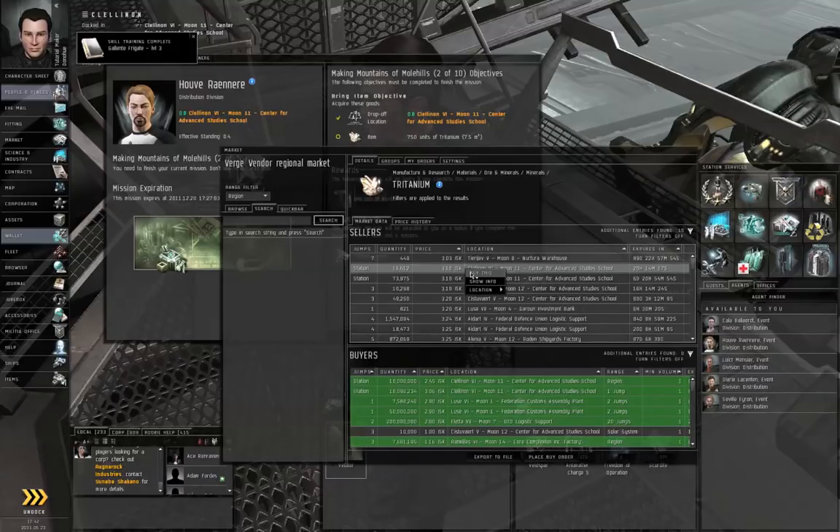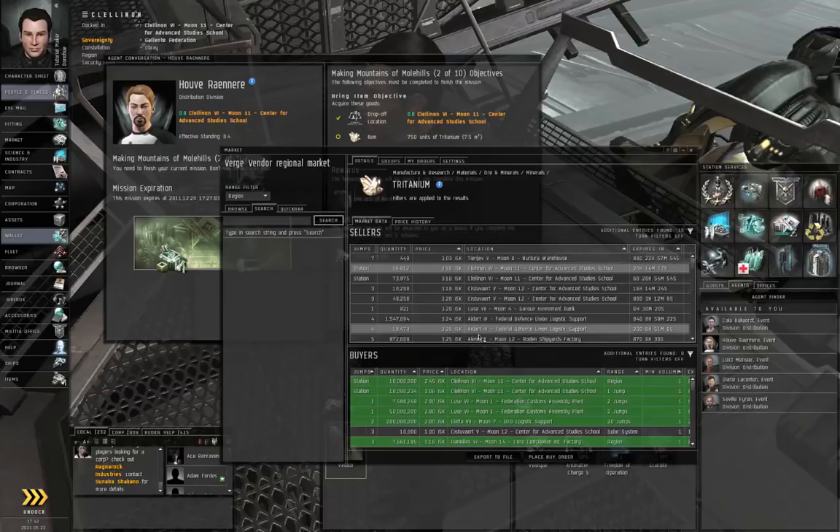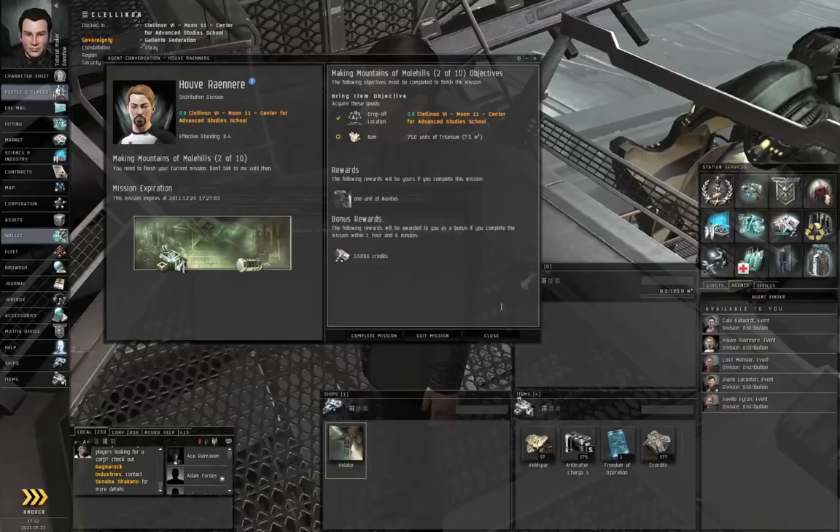Right-click, select Buy This, type in the quantity you need, and click Buy. I'm not going to do that — I am instead going to go out and mine some asteroids.